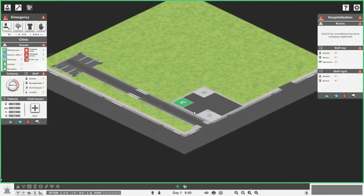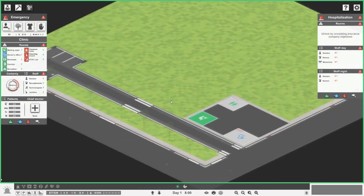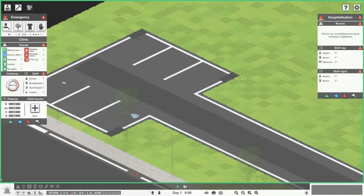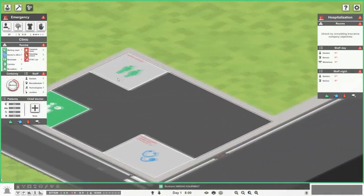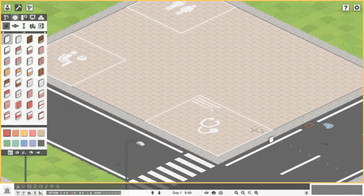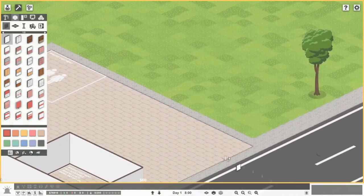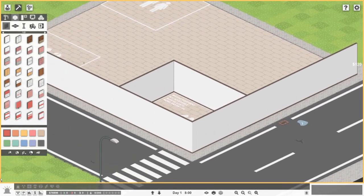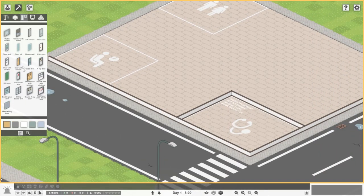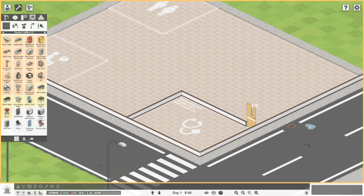There we go — that must be where it outlines where we can and can't build. The doctor's office is in the right place so I'm happy for that to remain there. We'll put some walls up. As the hospital is in construction mode we'll leave it kind of open at the moment. I just want to put a nice door on there — we'll go for brown doors for the doctors.